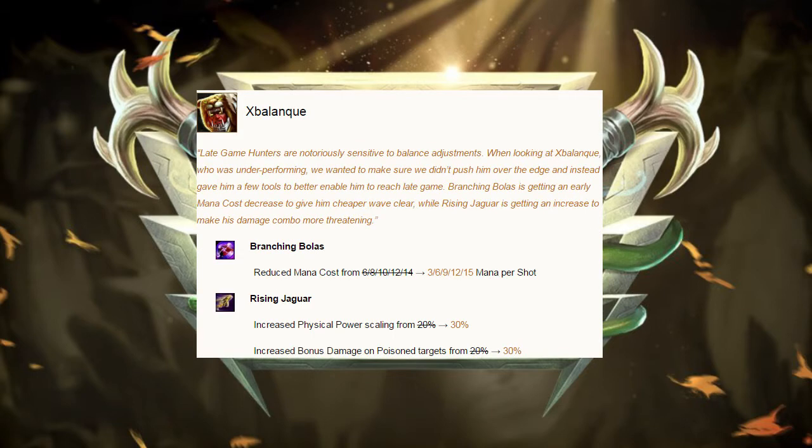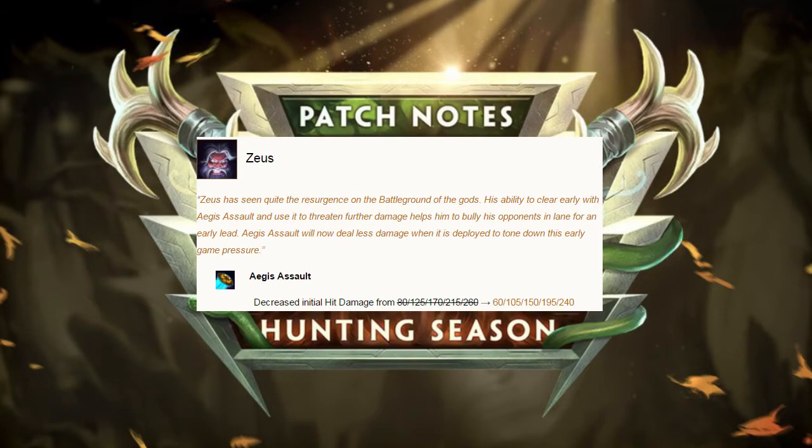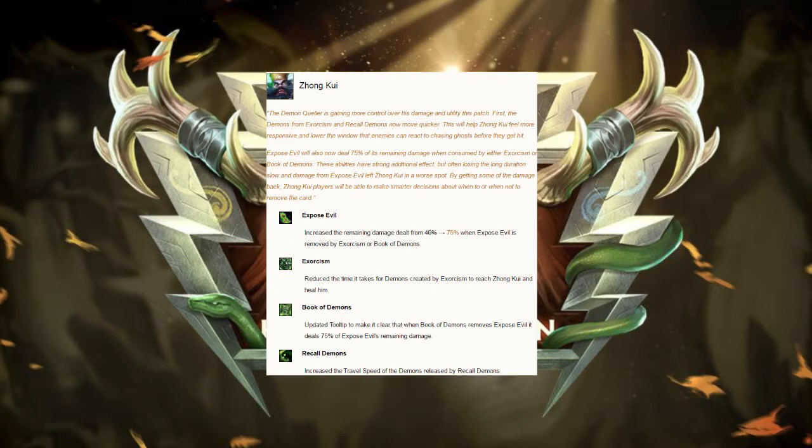Je Belong Quay's branching bowlers cost a lot of mana in the late game. Hi-Rez's solution to this was to fix how much it cost in the early game and increase how much it cost in the late game. Also, Rising Jaguar had an increase in scaling, but it's kind of non-effective. Zeus still has great early clear, because at level 1 it still does the same amount of damage. And finally, Jean Cui, who now has a tiny little bit more burst.